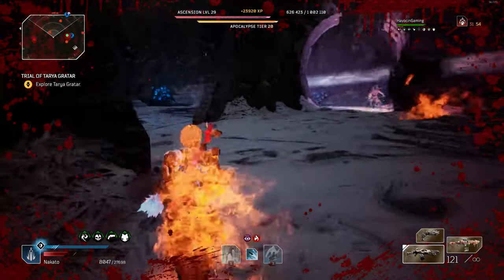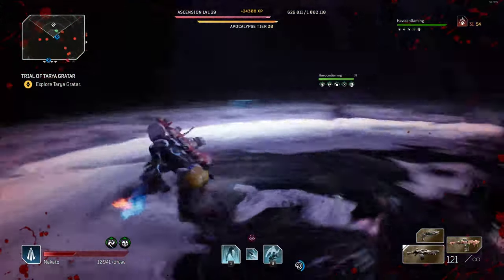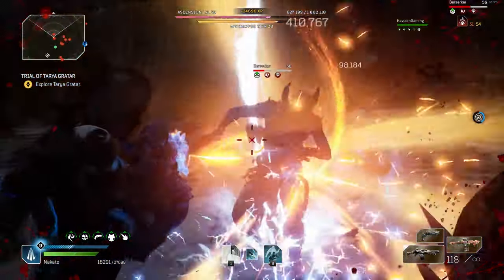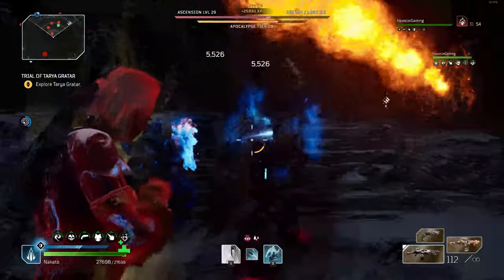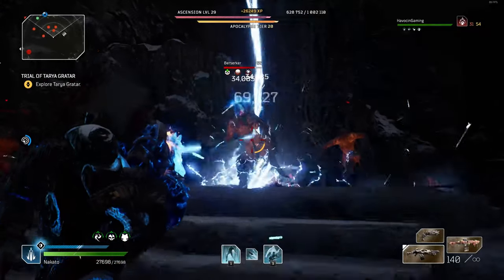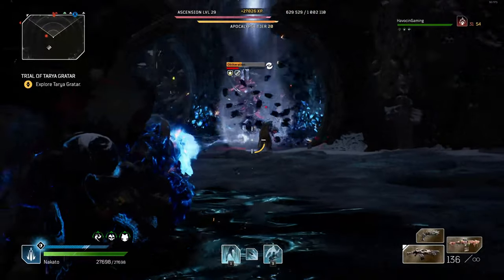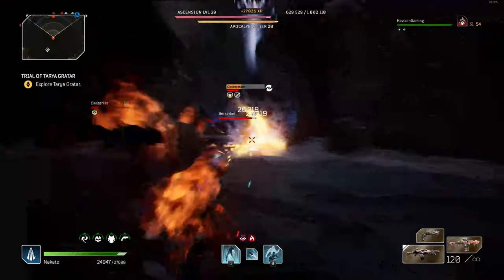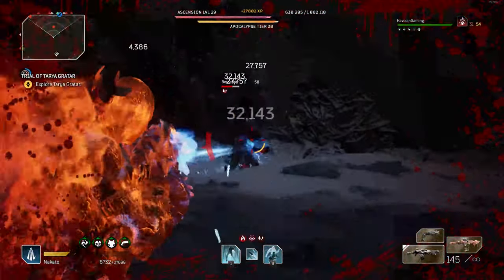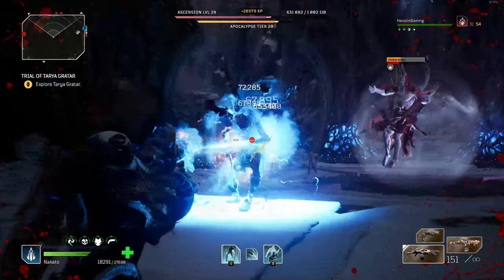Lastly, it appears Okriel has an enrage mechanic related to his obliteration timer that can wipe the team. Based on my playthrough, such wipe mechanic appears to be present in a number of ways. First, failure to capture the zones — allowing the pillar to essentially descend to the ground level — is an automatic wipe. Failure to kill all of the adds that spawn, especially the Corsairs and destroyers, may also activate the wipe mechanic.